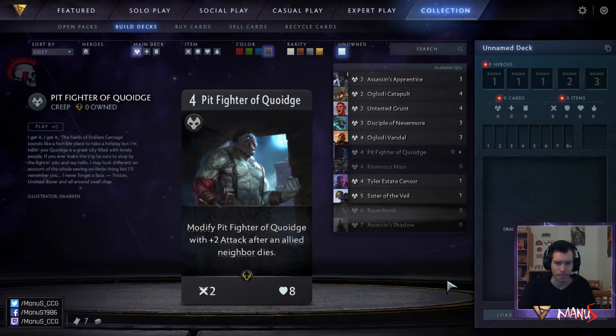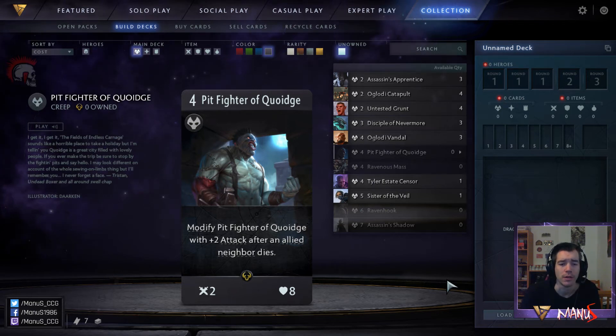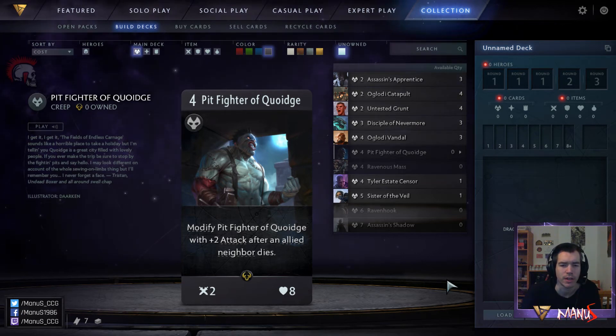Next we have Pit Fighter of Quoit, another 4-drop, this time a rare. It's a 2-8 and it gets plus 2 attack after an allied neighbor dies. The card is not that exciting but it's decent. In Limited you want to put this down when something is about to die to make sure it is at least a 4-8 out of the gate. A 4-8 for 4 is actually really good, but if you don't manage that the card is pretty underwhelming. It is a bit situational but not super hard to set up, so it is a very solid 4-drop. It's a bit less good in very aggressive decks, and it can force you to deploy it in a specific lane. In a less aggressive deck its value goes up, because the high health and defensive potential have more value.